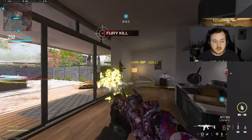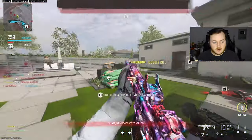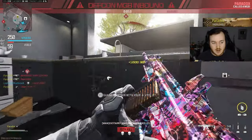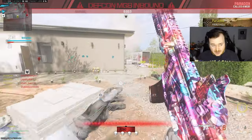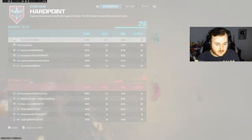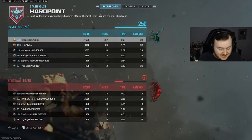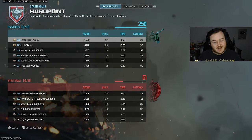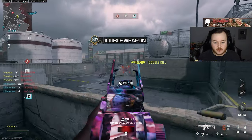We dropped 155 kills — I'm actually happy with this. The MTZ is definitely right now probably going to be one of your best options to use. With the MCW and the Holger getting nerfed, the assault rifle meta has changed in this game. We dropped 164 kills and got a triple nuke — first game on with the MTZ-556. We almost dropped 170 — that VTOL was going crazy.